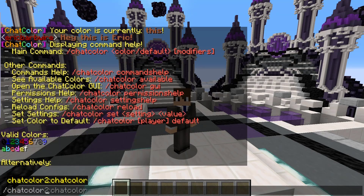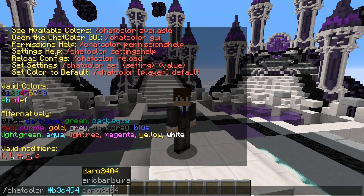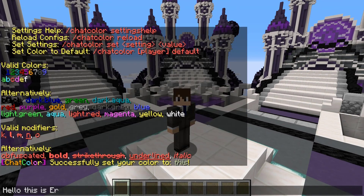We could do chat color and then a nice text code that I found online along with a modifier like O for italics. So then we can say, hello, this is Eric.